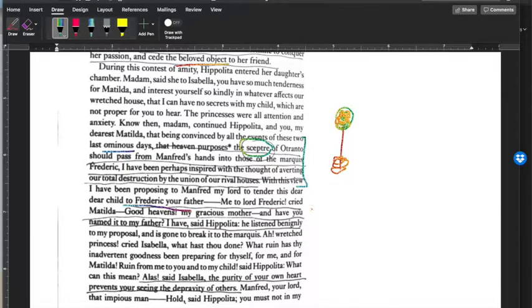Matilda cries: 'Good heavens, my gracious mother, and have you named it to my father?' Hippolyta replies: 'I have — he listened benignly to my proposal and is going to break it to the Marquis.' Then Isabella, learning that Matilda was about to be forced to marry her dad, cries: 'Wretched princess, what has thou done? What ruin has thy inadvertent goodness been preparing for thyself, for me, and for Matilda?' Isabella's asking why she would make her daughter marry her own father.